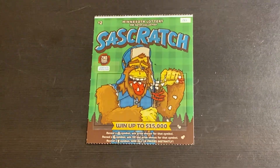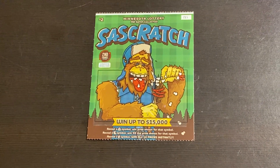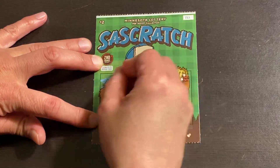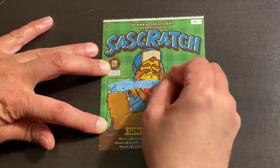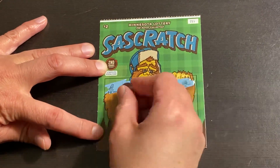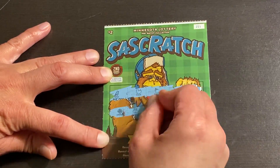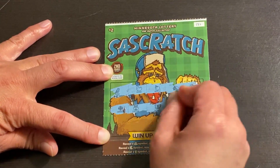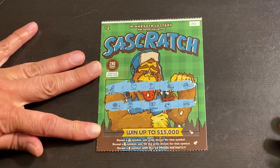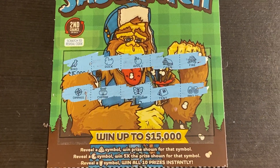Oh, look at this cute one guys — the guy looks like he's eating marshmallows and hot dogs. Cute Sasquatch. Scratching off the money again, not used to these tickets. It's cute symbols. Okay guys, it looks like ticket 132 is a dud.